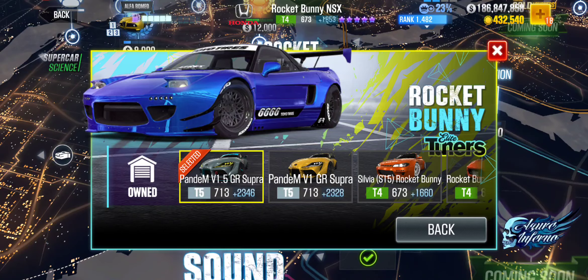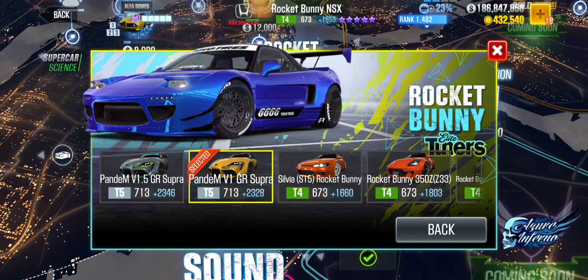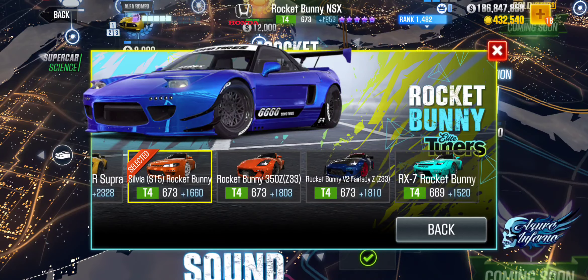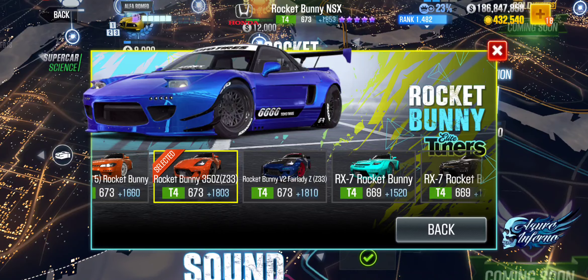The very first eligible car is the Pandem v1.5 Toyota GR Supra, which will be available for 120 Showdown League credits from the Showdown League showroom. Also the Pandem v1 GR Supra, available for 60 Showdown League credits from the showroom. And the Olivia S15 Rocket Bunny, which will probably be available in the Gold Dealership after the event starts.